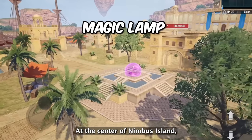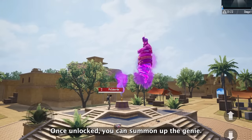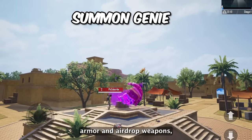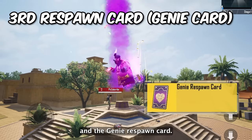At the center of Nimbus Island you will find a magic lamp. It will take 4 to 5 minutes to be unlocked, and once unlocked you can summon the genie. The genie will drop level 3 armor, airdrop weapons, as well as an elegant flying carpet.